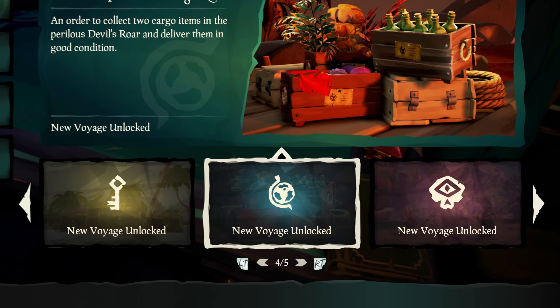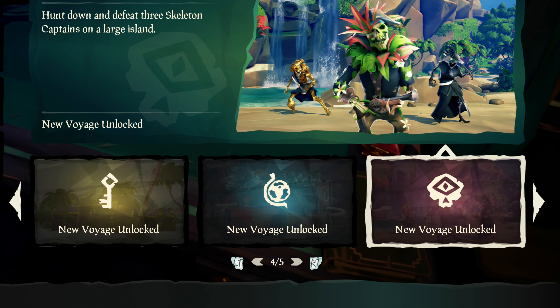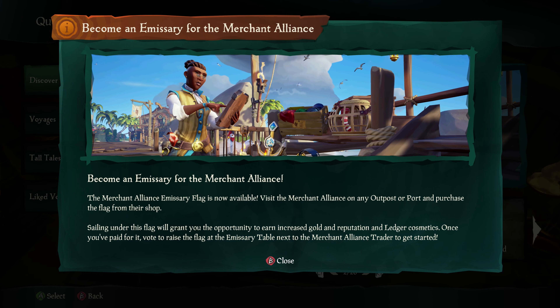We've built a complex logic system, or recommendation engine, that takes into account what the player does, their play style and their progression, and makes a determination about what we should be recommending them. For a player, that means you can jump in and we will recommend things we think you'll enjoy, or that are relevant to you, or that you may have just unlocked. For new players, it's going to be stuff they're introduced to throughout, so you'll get glimpses of what emissary or captaincy is, with some information and goals to work towards.